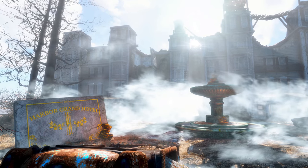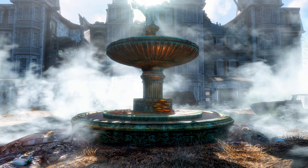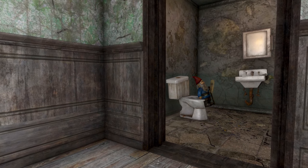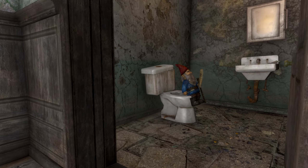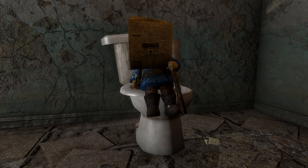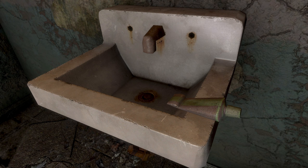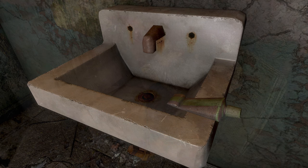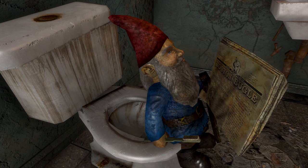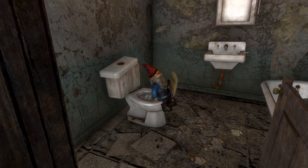Next we head to the Harbour Grand Hotel. While the exterior is absolutely stunning, we head inside to one of the rooms where there's a bathroom. And in that bathroom — there's a naughty gnome taking a big old dump. He's perched on the toilet bowl reading the newspaper, which of course means he's taken a number two. Not only that, but on the sink there's a roll of toothpaste and the gnome is also holding a toothbrush. We can only pray he was brushing his teeth and not something else.